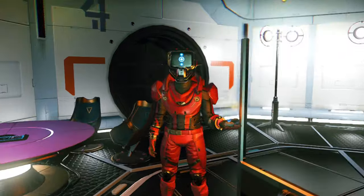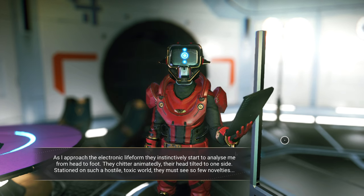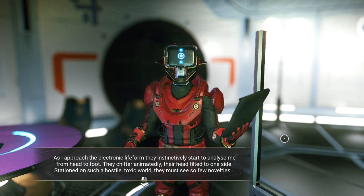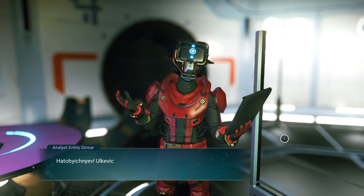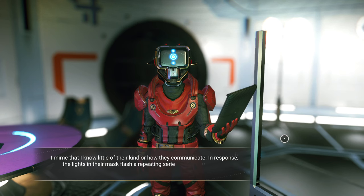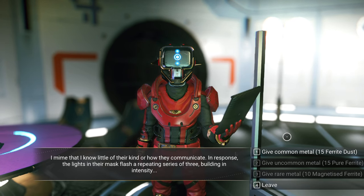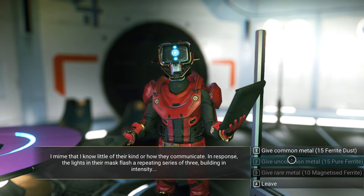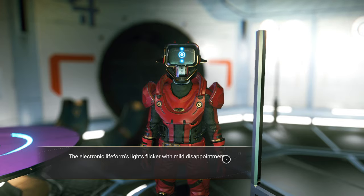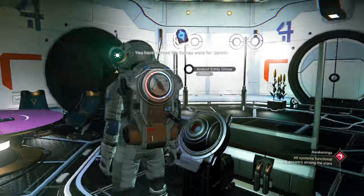Let's talk to the analyst. He's going to be speaking in a language I don't understand. As I approach the electronic life form, they instinctively start to analyze me from head to foot. They chitter animatedly, their head tilted to one side. Stationed on such a hostile, toxic world, they must see so few novelties. We don't understand a word he's saying in Corvax. I mime that I know little of their kind or how they communicate. In response, the lights on their mass flash a repeated series of three. He probably needs a rare metal, but the ferrite dust will work for now. They flicker with mild disappointment, nevertheless rest their hand on my visor and thank me with a transfer of language — we got a Corvax word out of it.